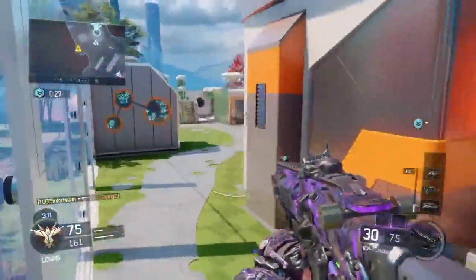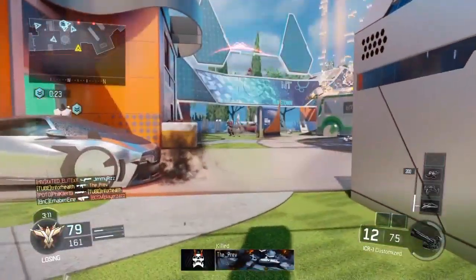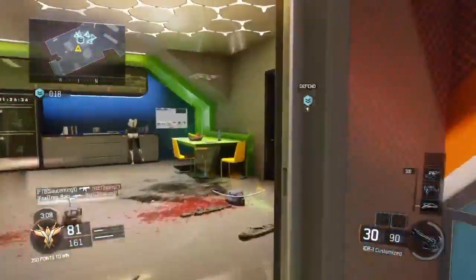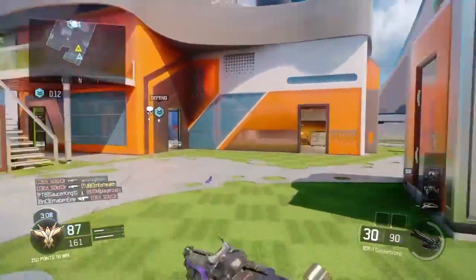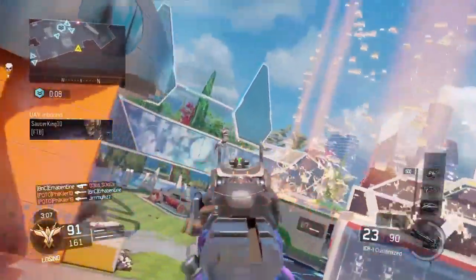What else is my third perk? You're obviously going to need Scavenger for this class setup — it does not have a lot of bullets. Especially if you're going to go on long killstreaks, you're going to need Scavenger. I usually like using Blast Depressor instead of Scavenger, but on this class setup it does not have that many bullets, so Scavenger is the way to go.